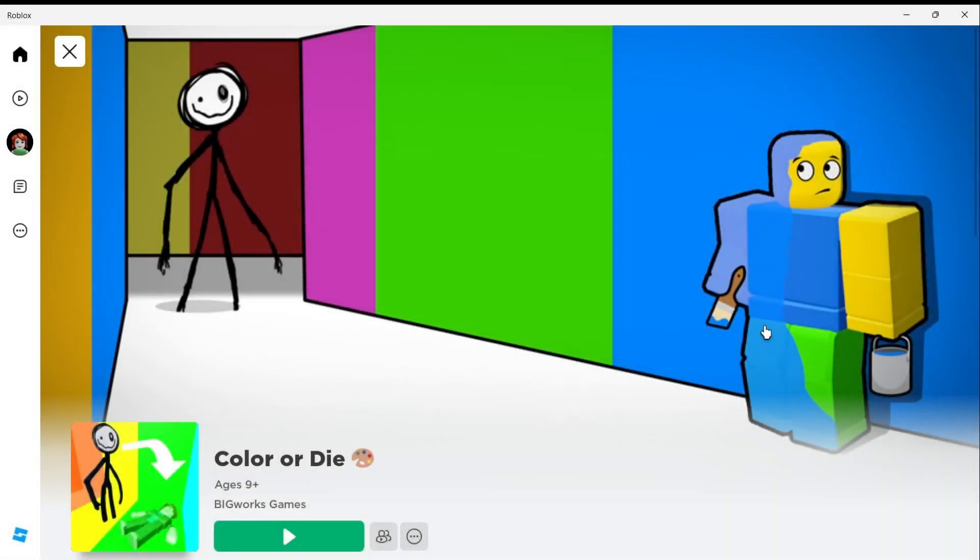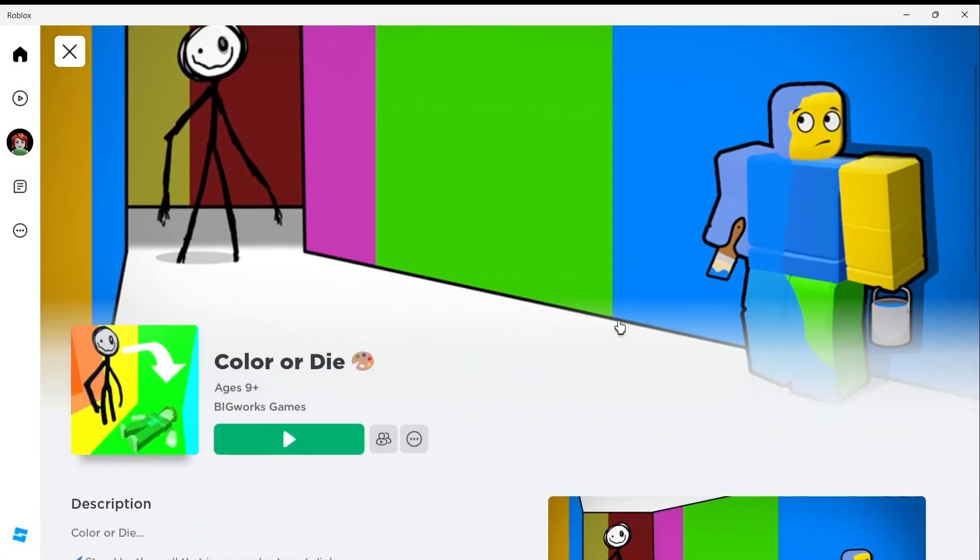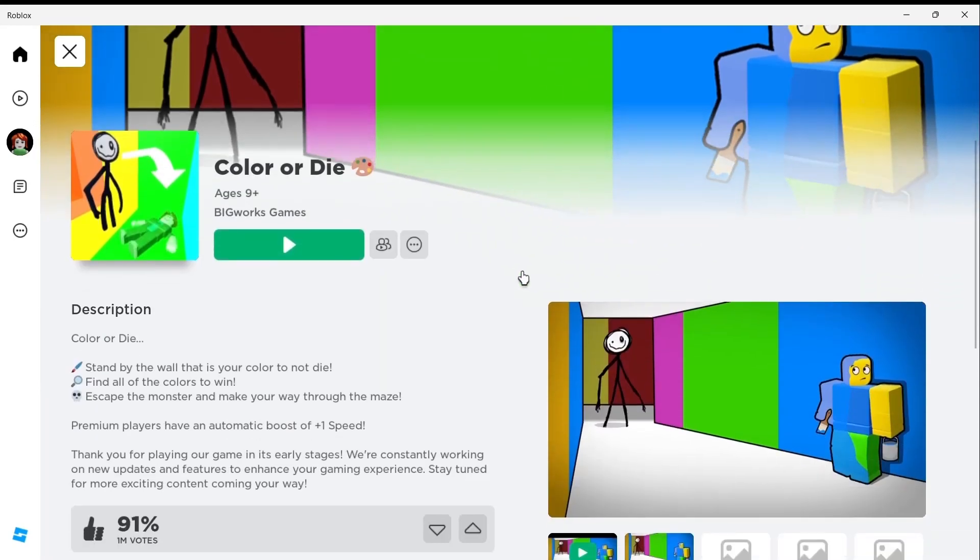Hi everyone, this is Color or Die Game on Roblox and in this video I will show you how to get to the hidden saw area and the regular saw area in chapter 3 of the game.